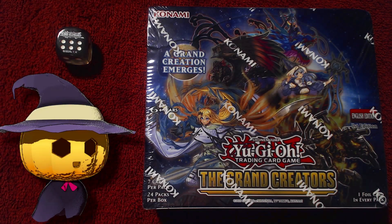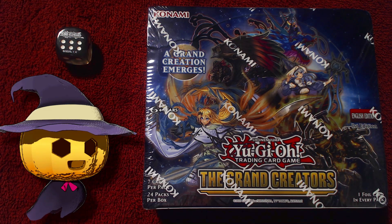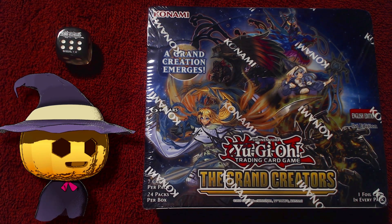Hey guys, we are back with some more unboxing in real life. Today we'll be opening the Grand Creators booster box. I've never opened a booster box before and haven't opened that many packs over the years, but the adventure engine is my favorite thing to play in Master Duel, so I had to get this. It's not that expensive, which is weird given it's a decent engine. Punks were a good engine too, and there's also the Exosister.